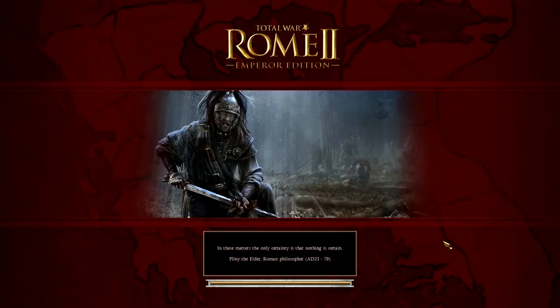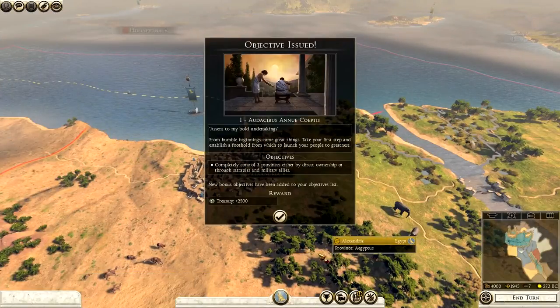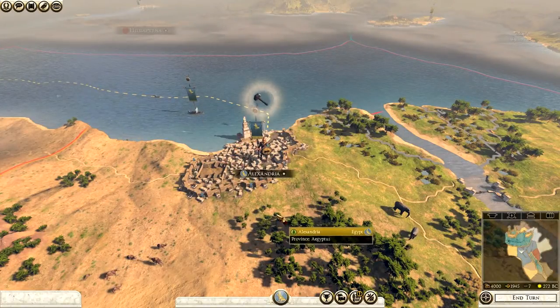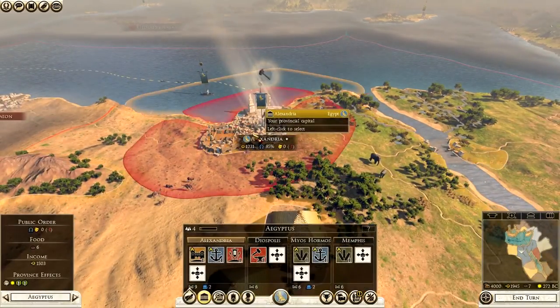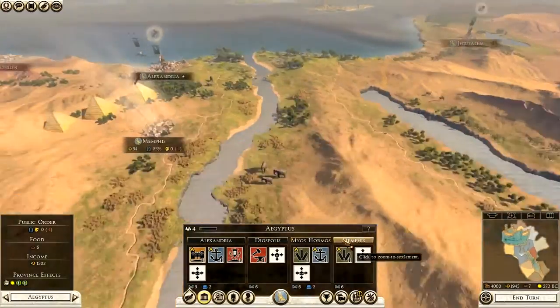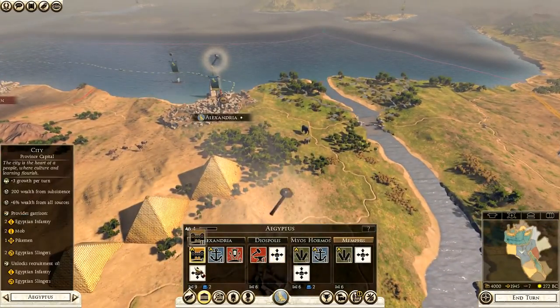The first objective is a 2,500 denarii reward to completely control three provinces either by direct ownership or through satrapies and military allies. On the campaign map we spawn right outside Alexandria. Our first full province is Egyptus, comprising Alexandria, Diaspolis, Maios Hormos, and Memphis — you can expand all of these buildings.